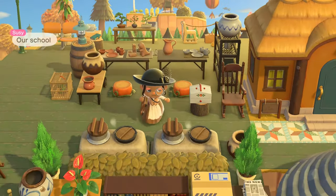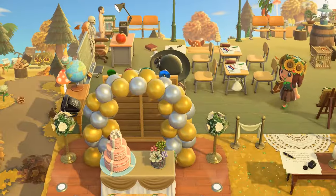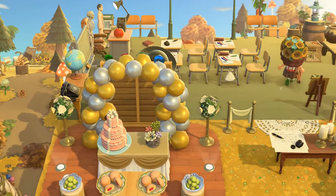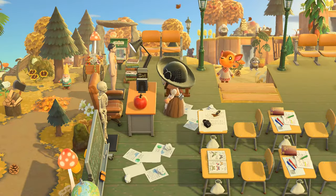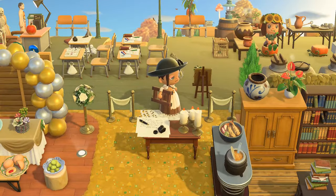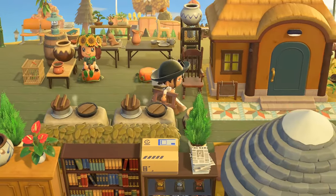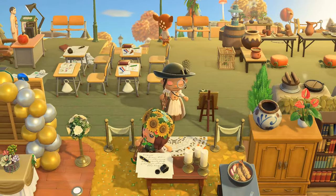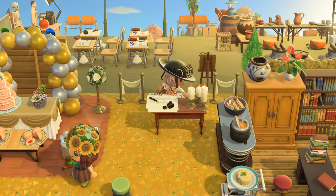School setup — nice! Definitely interesting to see a different perspective, not just forward. Here we've got the teacher's desk and then papers everywhere and desks. This is Pancetti's area. And here we've got a party venue!